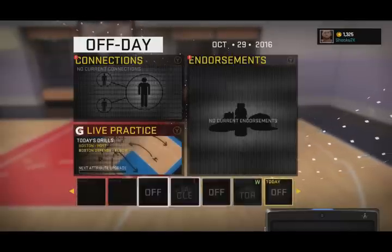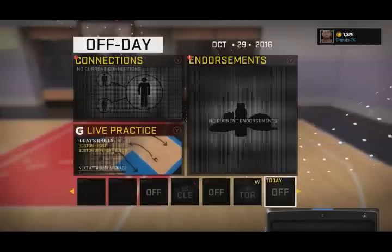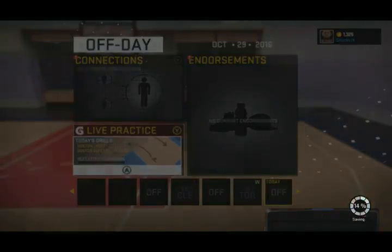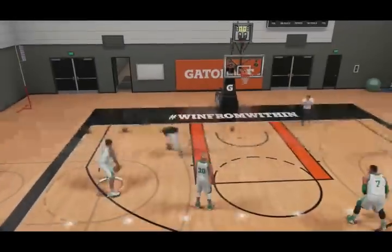Here's how you do the glitch. You want to pick one of your off days — make sure you pick one that has two of them because this will make it way quicker. Once you're done with that, go to your live practice. This glitch is going to give you a lot of attribute upgrades in a limited amount of time. You can do this as many times as you want — it's a very quick way to get your attribute upgrades without playing like five games just to get one. You can get like three of them in five to ten minutes. It's way quicker and faster than doing a follow-up session.